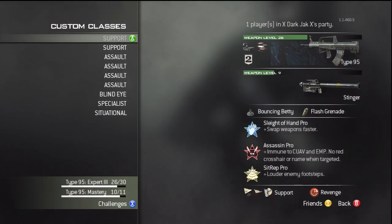What's up guys, these are the classes I'm using right now. I have 9 classes because I used all 4 prestige tokens on custom classes, which is the smartest thing to do because I've prestiged in previous Call of Duty games.